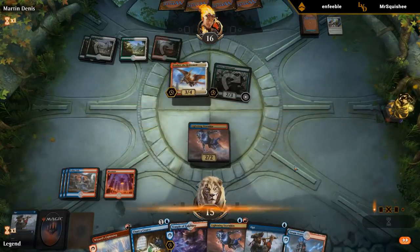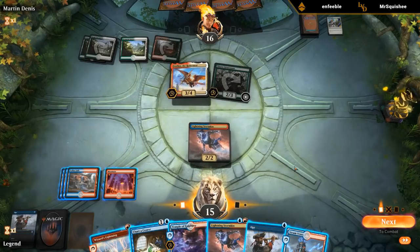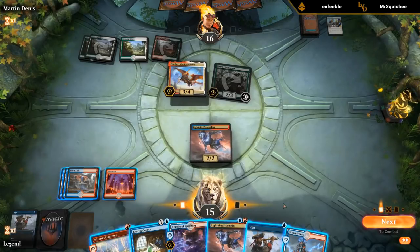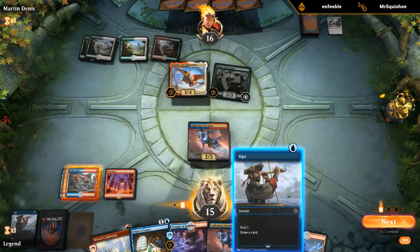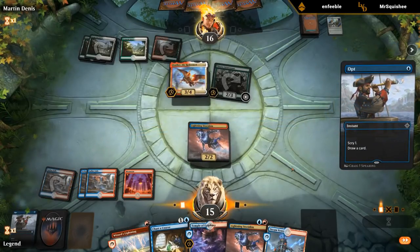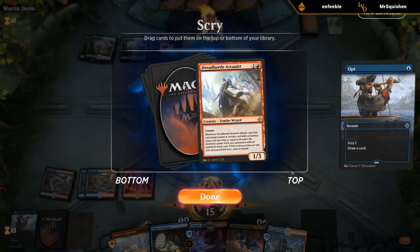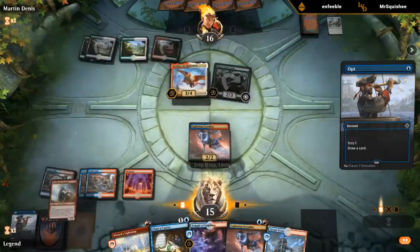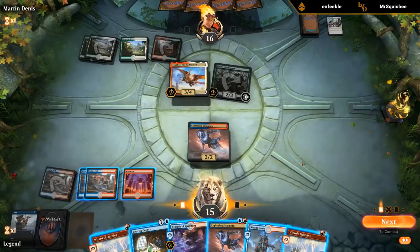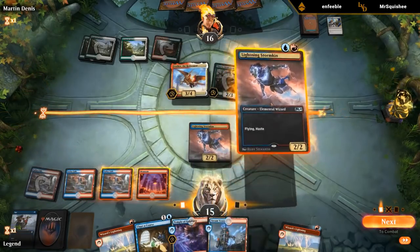So yeah, if our opponent is holding a God's Willing, it's going to be pretty difficult to get rid of this Feather and therefore difficult to win the game. I guess we'll go digging with Opt and hope they just don't have the God's Willing and just keep a burn spell on top. Arcanist doesn't quite do it. Second Wizard's Lightning — so if they don't have the God's Willing, this would be good to go. I guess we go for it.